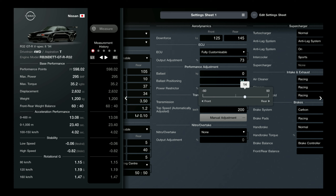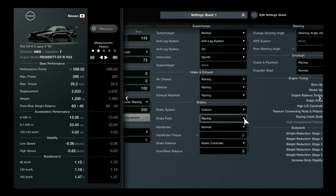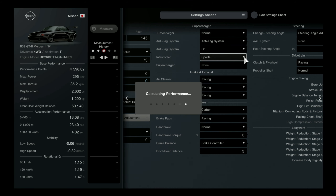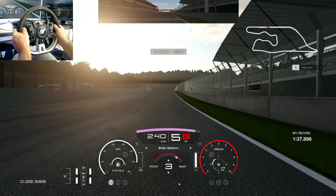You want to keep your car weight as low as possible. I'm moving up the balance here, but you don't have to do that — it's literally zero added weight. The important part here is the manual adjustment of the transmission — you can pretty much copy the settings shown. For downforce, I'm just using a little bit, kind of in the middle. It's very important to note that if you want to get 295 horsepower, you need to use the sport intercooler rather than the racing one.